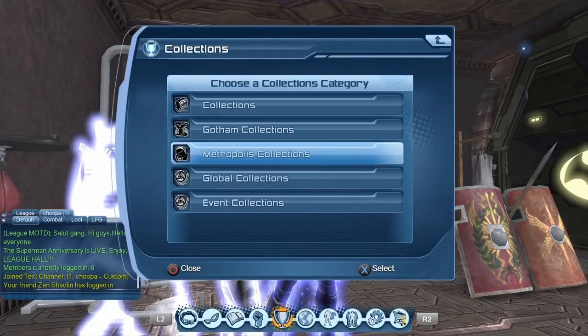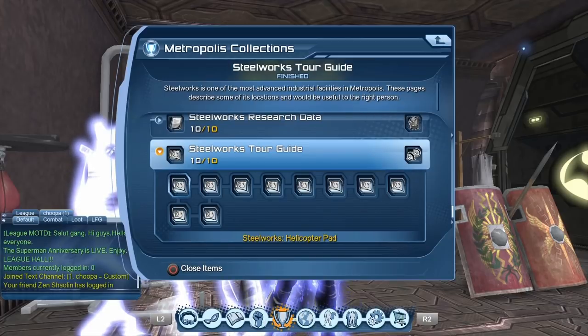You can find the collections in the Metropolis collections. The collections you need are the Steelworks Tour Guide set — there are 10 collections: the Steelworks Helicopter Pad, the Assembly Plant, the Testing Range, the Main Gate, the Star Labs Research Station, the Safety Control Unit, the Quality Control, the Production Plant, the Plasma Reactor, and the Smoke Stacks.